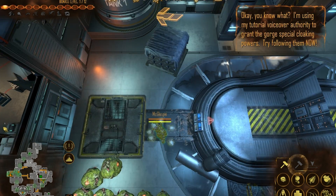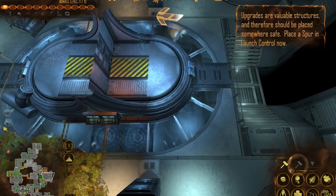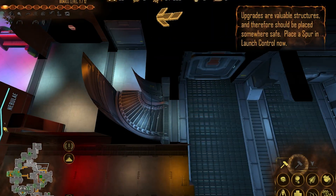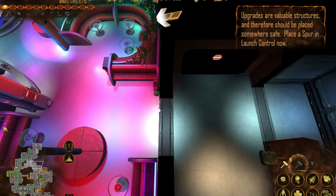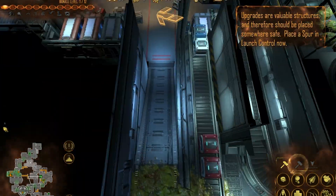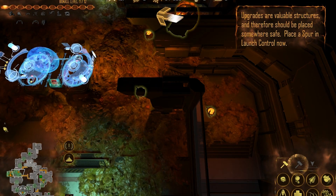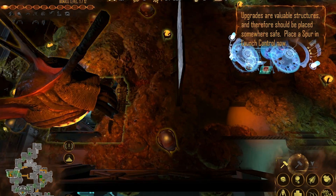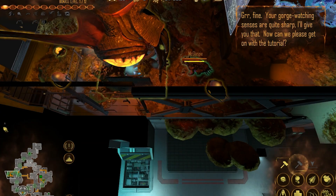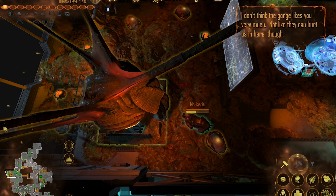Okay, you know what? I'm using my tutorial voiceover authority to grant the gorge special cloaking powers. Try following them now. Your gorge-watching senses are quite sharp, I'll give you that. Now can we please get on with the tutorial? I don't think the gorge likes you very much. Not like they can hurt us in here, though.